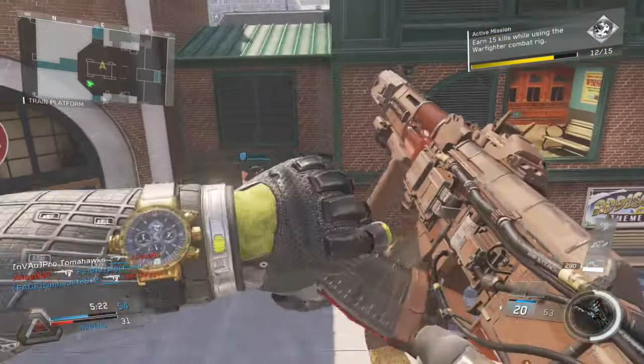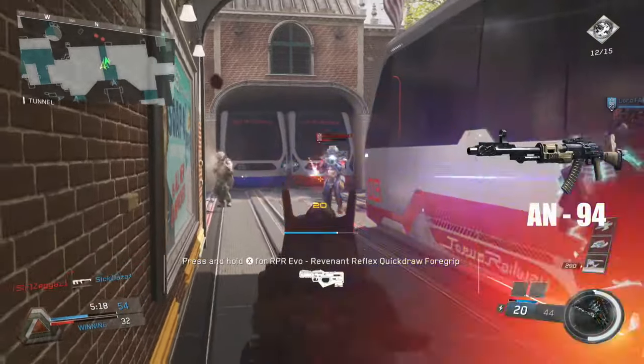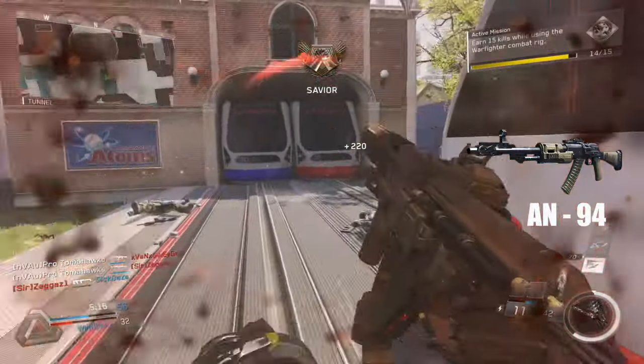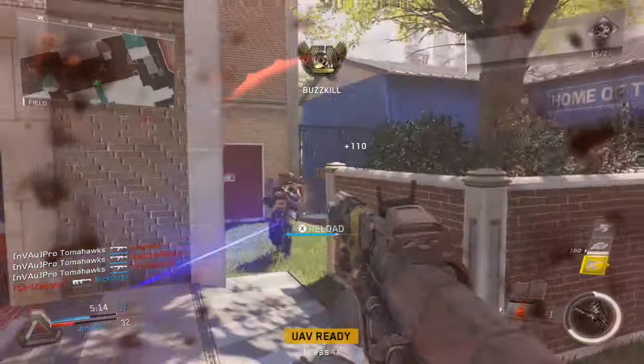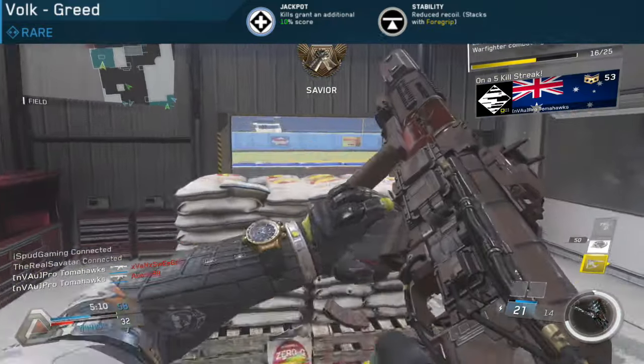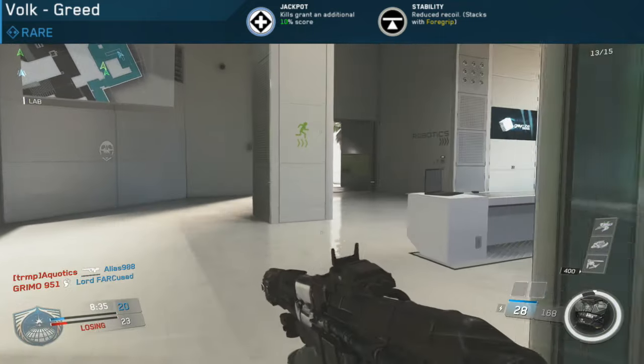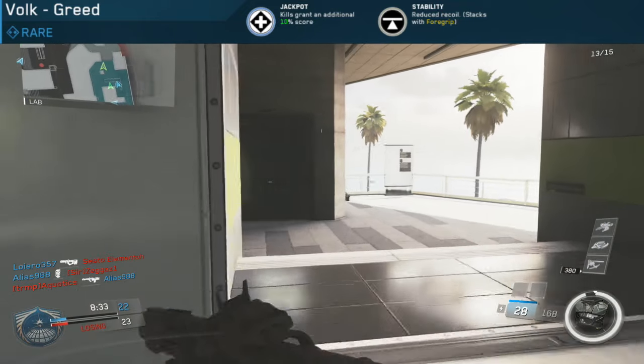If you guys have played previous Call of Duty titles, this gun is very reminiscent of the KN from Black Ops 3, the AN from Black Ops 2, and all other AK-47s from other Modern Warfare series. The perks that this variant has include Jackpot, which gives you an extra 10% of score as you go around killing people. I don't find it that useful, to be honest — it's just a little bonus perk on the side.